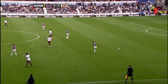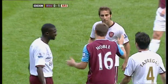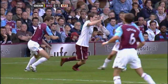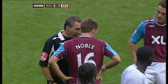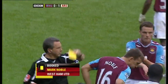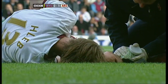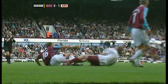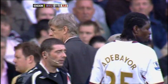A sturdy tackle by Noble there on Hleb, which the referee has taken exception to. Hleb stays down, holding that right ankle. Here's the challenge once again — it was not a very good one at all. And quite rightly, Alan Wiley gives Mark Noble a yellow card. Hleb doesn't look very clever at all. Real force behind it from Noble, who's never less than fully competitive. Having been clattered, Hleb has to go off to find out the extent of the damage to his ankle.